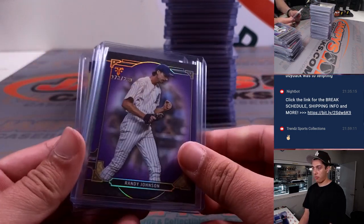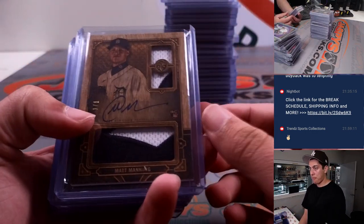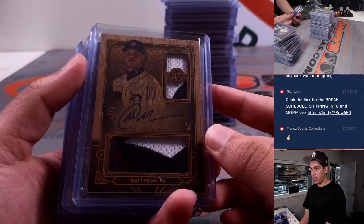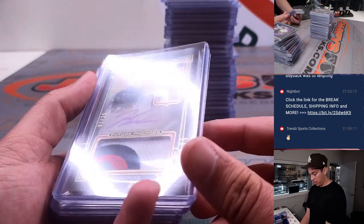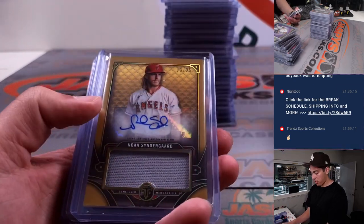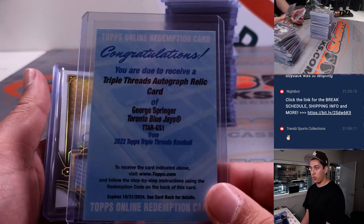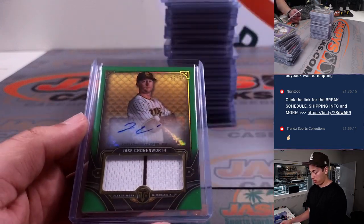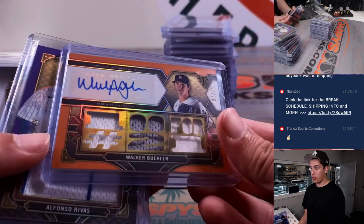And to cap off some of the color — and some of the relics and autos: got a Matt Manning 1-of-1 Triple Relic Auto for Detroit. Pretty sweet hit there. Ian Anderson, Triple Relic out of 25. Noah Syndergaard had a redemption for a Relic Auto. George Springer, Blue Jays edition. Jose Barrios, Cronenworth. Got a Bueller Triple Relic Auto.